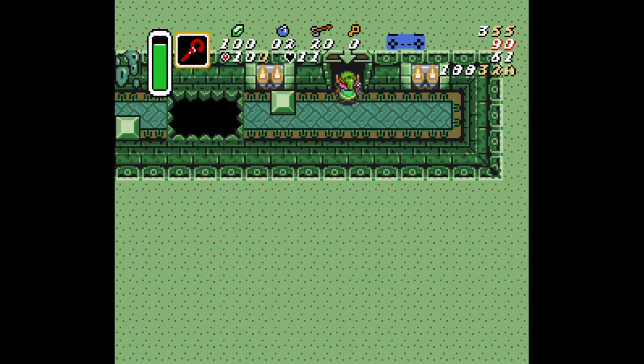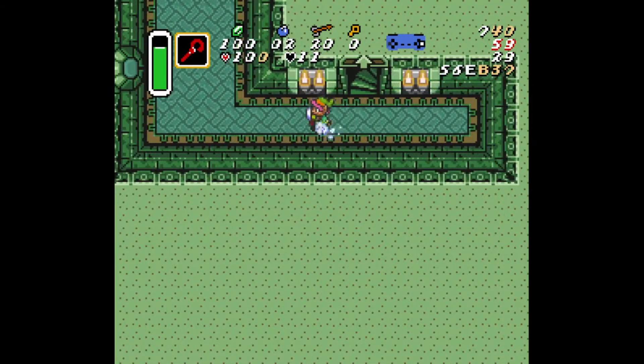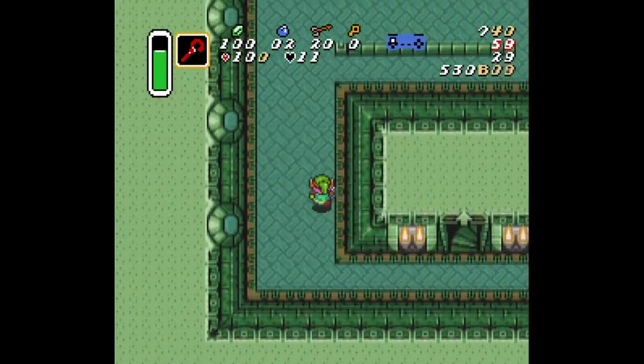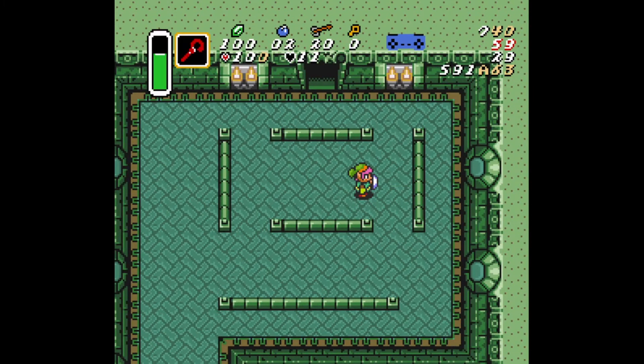Last, we have Cane of Somaria with no beams. You want to hold left out of the stairs to cancel stair lag, then quickly lay a block and explode it to kill both Popos. From there, quickly dash left and dash up. The timing is a little tight — if you're slow on doing the block, you might miss the Wizrobe. Then dash up, lay the block, explode it, and kill. As you can see, RNG can really affect these rooms.